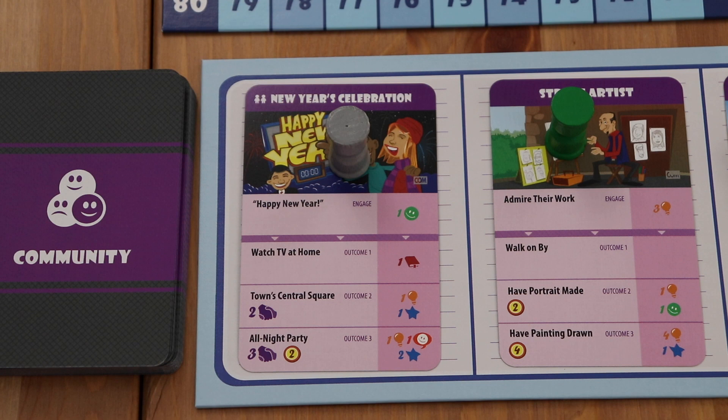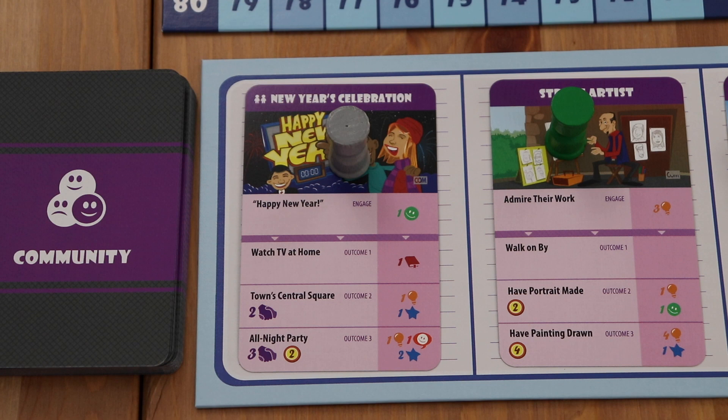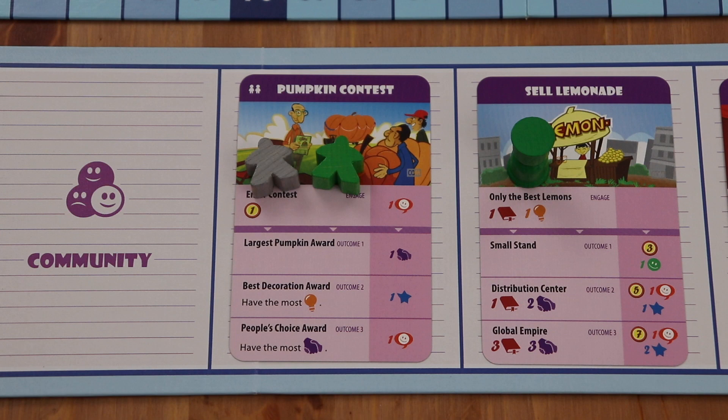The outcome of community cards are determined from left to right, starting with the farthest card on the left of the community board. If a player is engaged with a community card, they get to select one of the possible outcomes, pay the cost, and then gain the corresponding reward. The gray player, for instance, could choose outcome number two, Town Central Square on the New Year's Celebration card — paying two influence and gaining one creativity and one long-term happiness. After any player that has a marker on the card has chosen an outcome, the markers will be removed from the card and the card will be discarded.